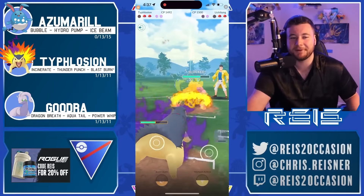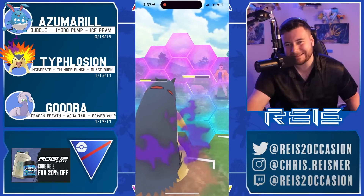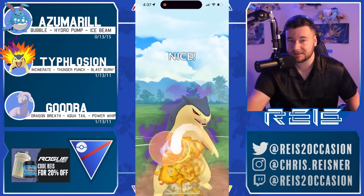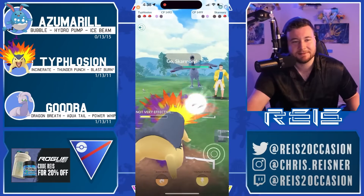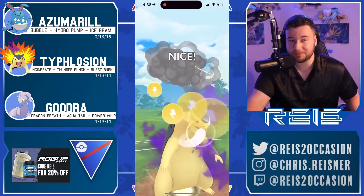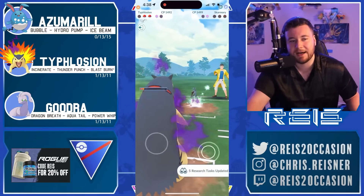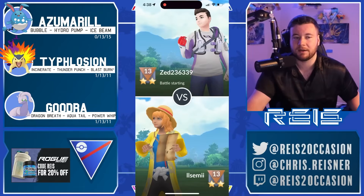The opponent let in a sneak — gotta time that a little bit better. Going for the Blast Burn — interesting, I guess wants to guarantee the knockout or the shield. Blast Burn knocks out — what a call, Semi is popping off here! Now the Incinerates do so much by themselves, just need to go for Thunder Punch here. That does a lot — two Incinerates gonna knock out. Yo, that's the super fun thing about running glass cannon Pokémon like Typhlosion.